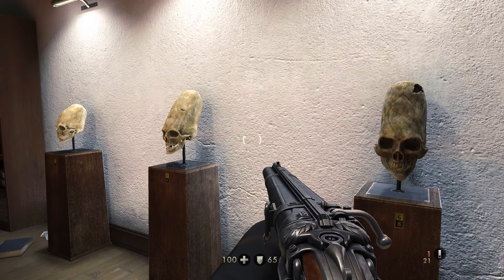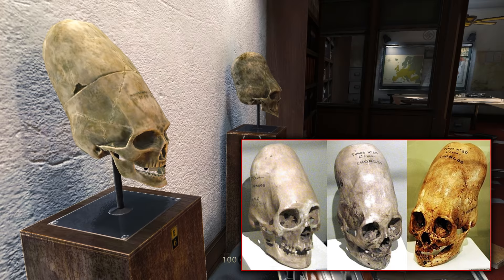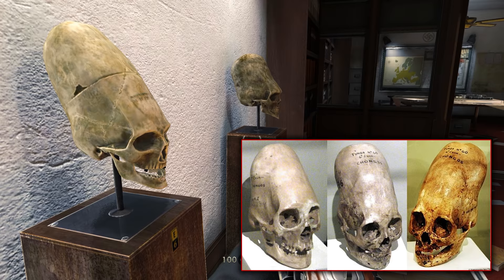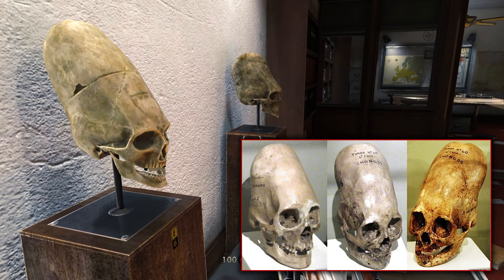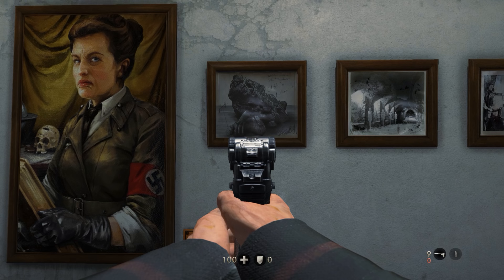And if you like that, check this out — upstairs in Helga's office, we can find the Paracas Skulls from Peru. These exist in real life and are notable for their elongation of the skull. The cause is debated, but they are often used as evidence for aliens on Earth, or alien-human interbreeding. These skulls give us a little nod to let us know that the Nazis in Wolfenstein are searching for — and have possibly found — aliens. Wolfenstein: The New Colossus may have traces of extraterrestrials, so keep an eye out for that.